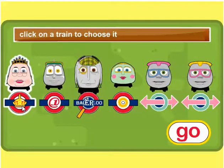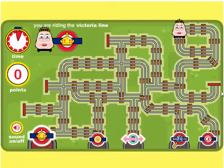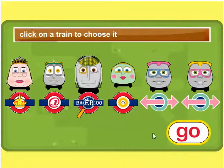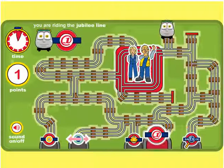Click on a train to choose it. Go! Ready, Steady, Go! Well done. Go to level 2. Click on a to go. Go, Go, Go! Ready, Steady, Go!